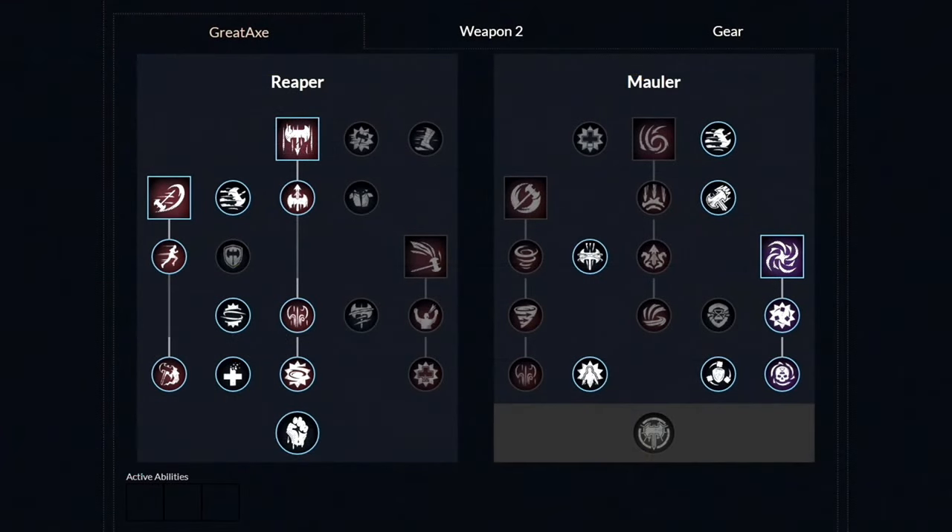For the first weapon, the Great Axe, the weapon masteries are the same as the previous builds. Unlock Reap and get those two perks. Then unlock Charge and get those two perks. Move to the other side and unlock all three perks. Finally, unlock Gravity Well and get those three perks. From this point, you're free to pick and choose which perks to unlock next.